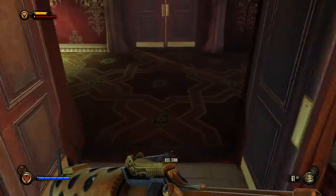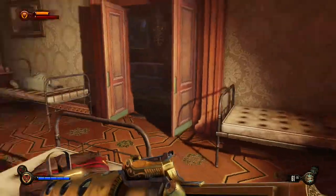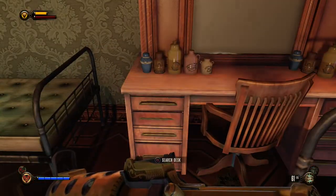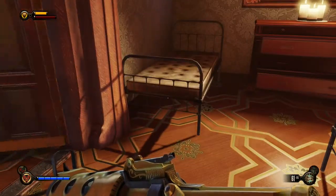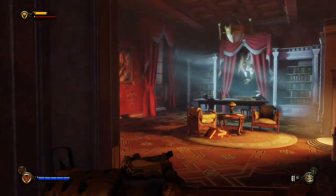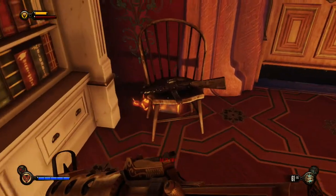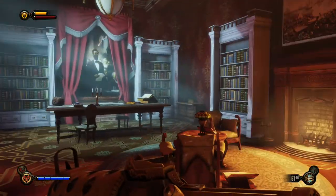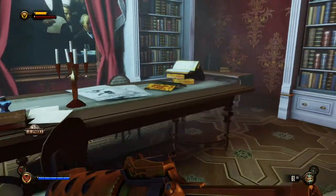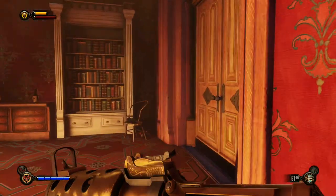I'm just gonna try and check everything because he's actually protecting us. There's a few sick people here that a lovely couple is taking care of. They don't want anything to do with the officers and they don't seem to mind us for now. There's another door over here. More ammo and another Devil's Kiss bottle. Let's search the bag for more money. I can actually crouch now.